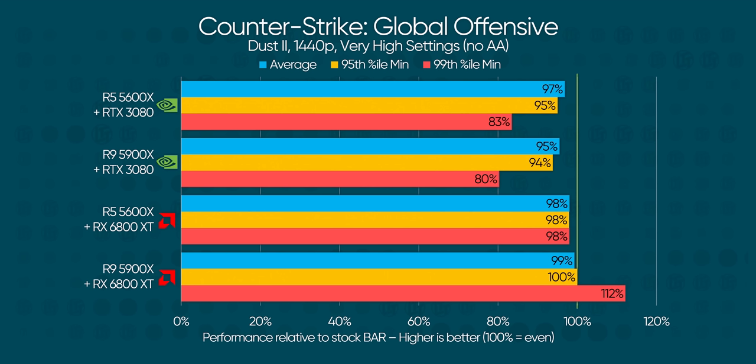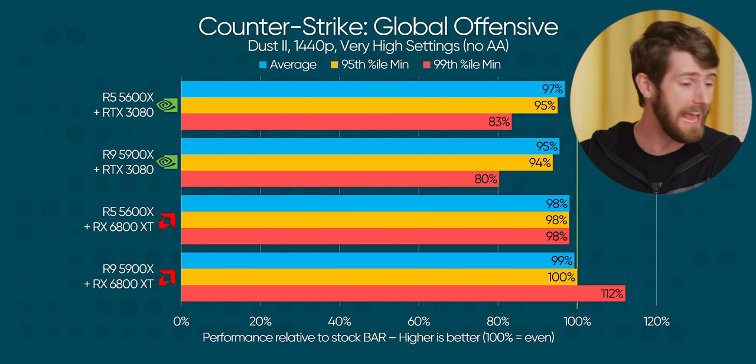Assassin's Creed is once again a bigger win for AMD than for NVIDIA, with improvements reaching 16% for both CPUs, while NVIDIA manages a very respectable 6 to 9% lead over stock. CS:GO at 1440p, however, resulted in straight-up performance regressions across the board — with the sole exception being minimum frame rates on Ryzen 9 for Radeon. GeForce takes the worst of it, with up to a 20% performance loss with resizable bar enabled — as big a loss as the largest gains we've seen today.